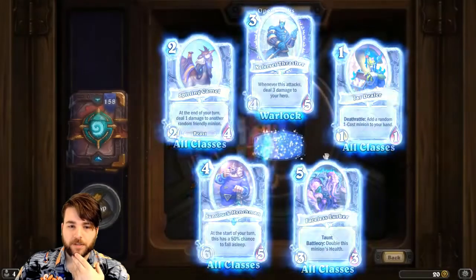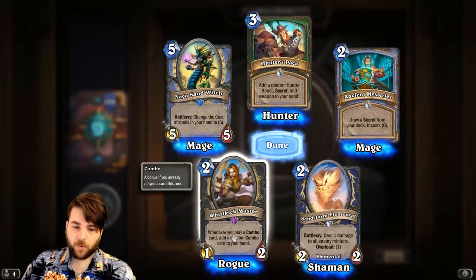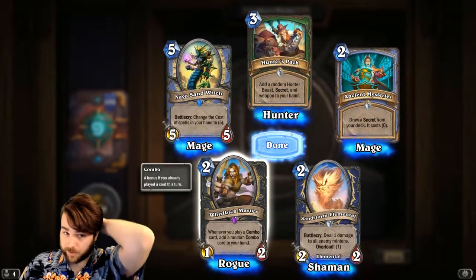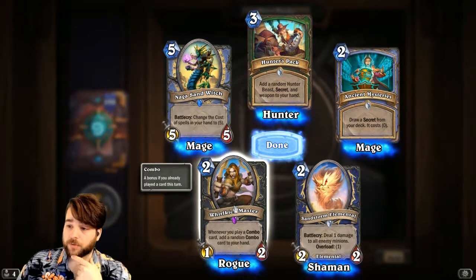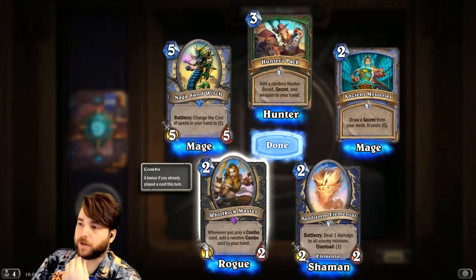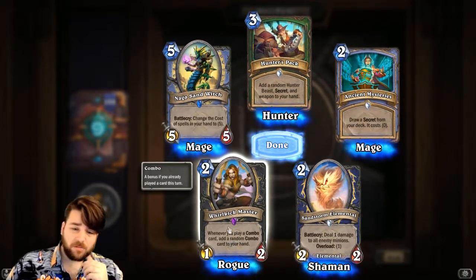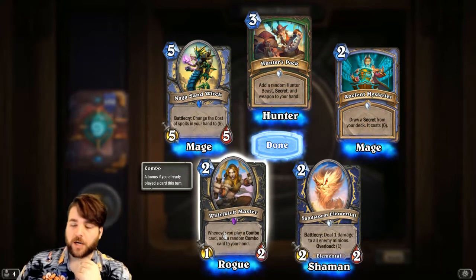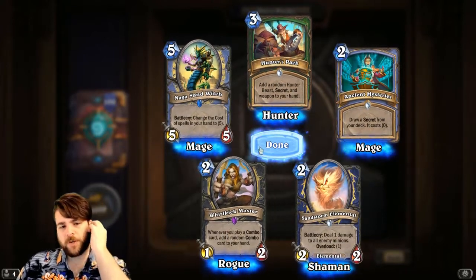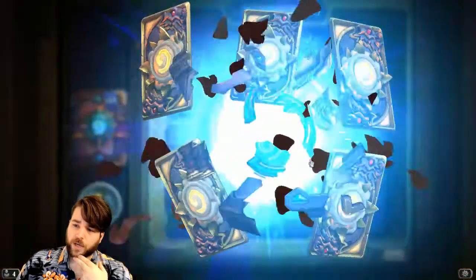Tomb Warden has a 50% chance to fall asleep at the start of your turn — that's actually a 10% chance and it's not good. Next up, Whirlkick Master — Whenever you play a combo card, add a random combo card to your hand. This is really interesting; costs 2 as well. There could definitely be some shenanigans with Shadow Steps and returning this to your hand, doing what the Spirit of the Shark decks are already trying to do — being very tricksy. I imagine this could probably fit straight in there, giving you a bit more value and potential to go off, like how good Mana Cyclone can be when you do go off. My only question is how good are the combo cards in the format right now, because you really don't want to be getting a handful of Headcracks.